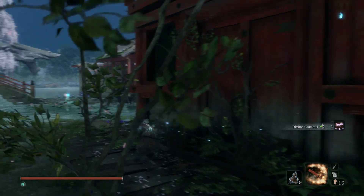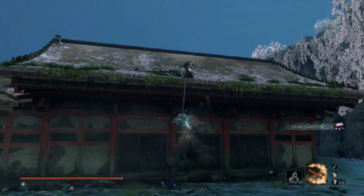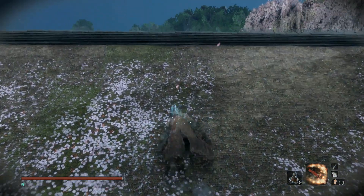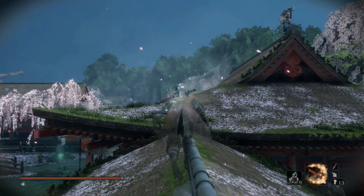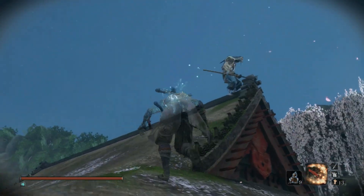Coming up is a mini boss. Pick up this item, then grapple up top. Make sure you're invisible for this. Crouch down and take out these archers first because they can hit us while we're fighting the mini boss. The guy with the spear — get him first. Try to sneak up on all of these archers.